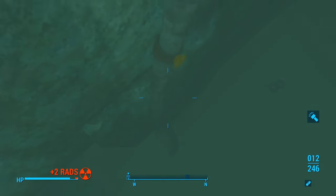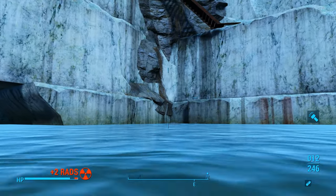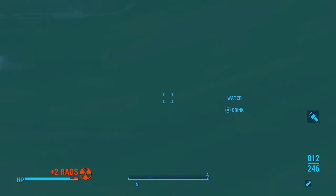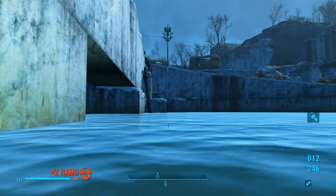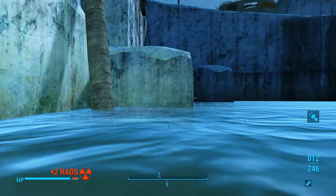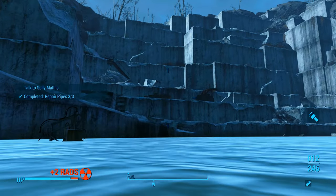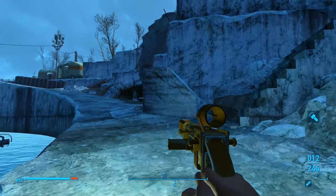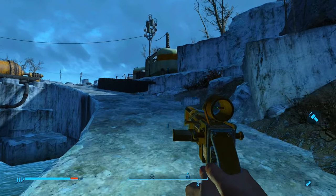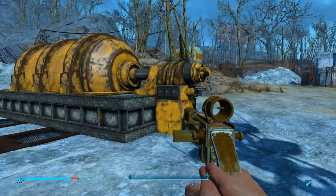Before you hop in this water, take some Rad-X so you don't take as much radiation damage while swimming. Here's the first valve — go down, turn the valve, go up to the top. Then again — go down, turn the valve, go up to the top. The last one is right here — go down, turn the valve, and then we can get out. We're only taking two rads of damage per tick; we would have taken a lot more if we didn't take that Rad-X. Let's go let the guy know that we turned the valves.